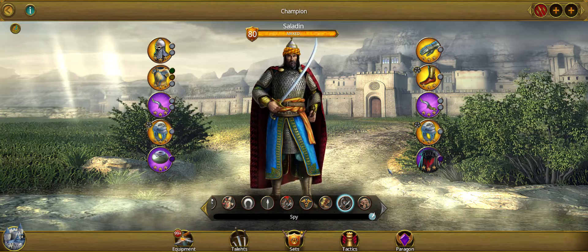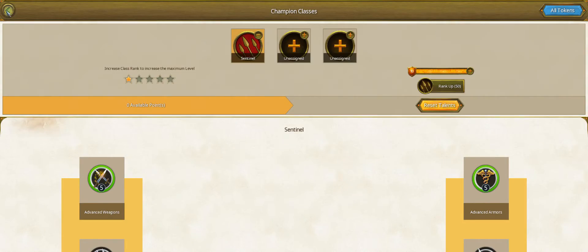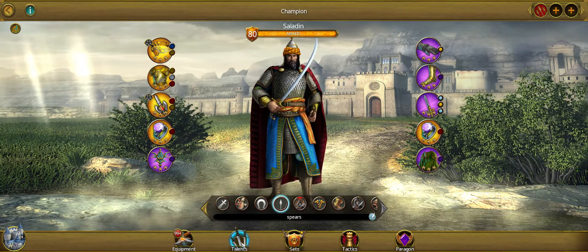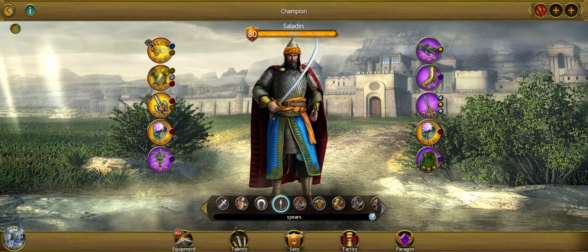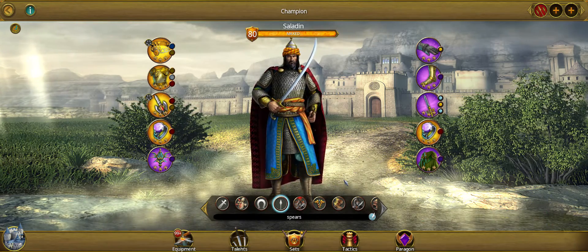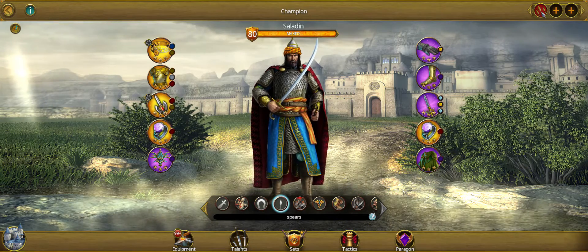In order to get all the bonuses, you set your champion class here, you come down and set your gear set here, you set your talents here — and all of those together give you your bonuses as far as this flow goes.